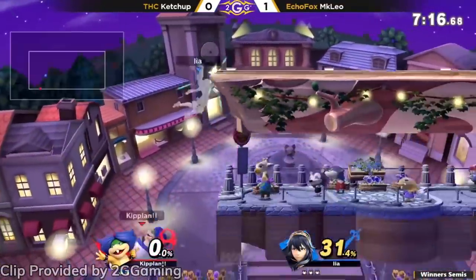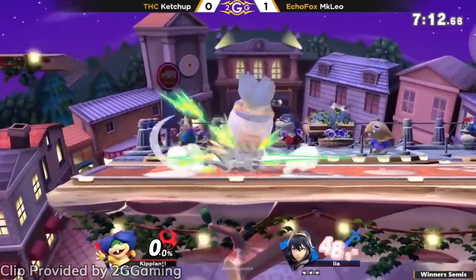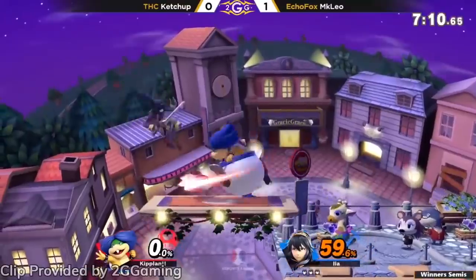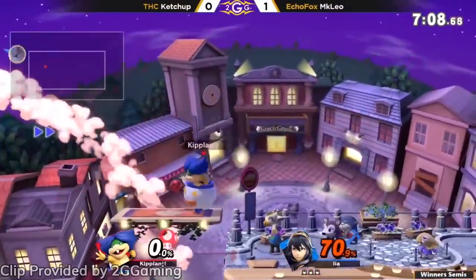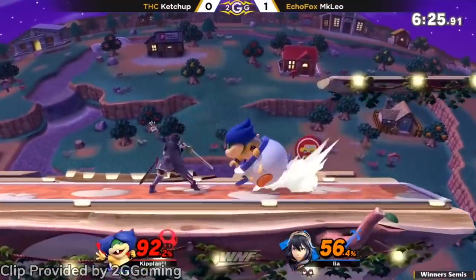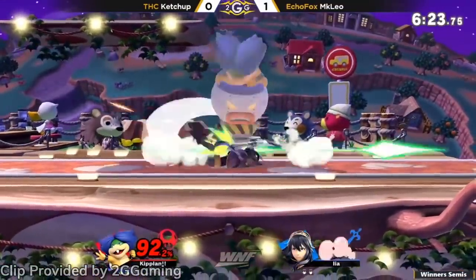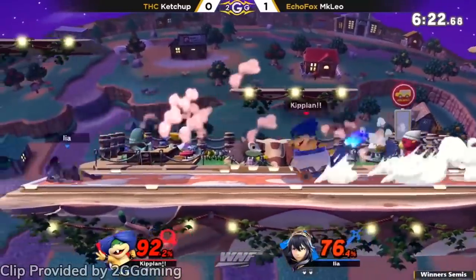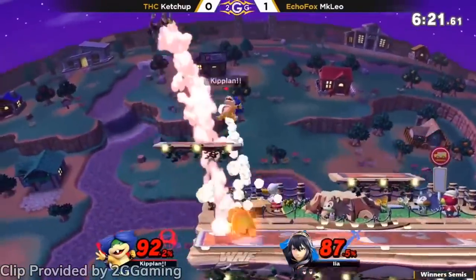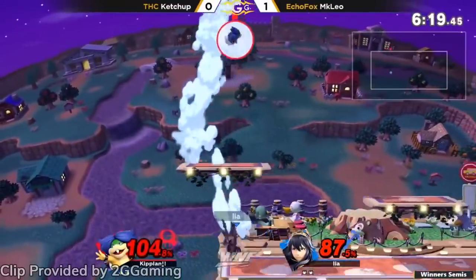Ketchup's liberal use of jab in neutral is easily the all-star of this set. He's able to lock Leo into it, rack up a ton of damage, and ends up taking many of MKLeo's stocks with it throughout the set. The last highlight is more of a special case scenario: Ketchup's use of grounded Side B on stage to tech chase Leo. He was too far away to use an aerial to punish the missed tech, so he instead uses Side B to not only close the distance but to cover pretty much every option.